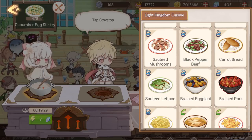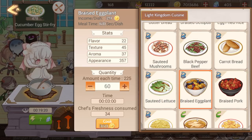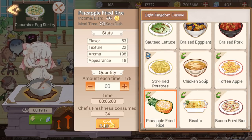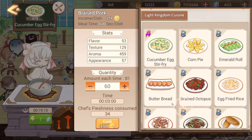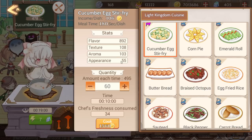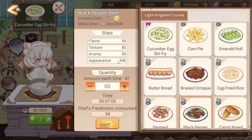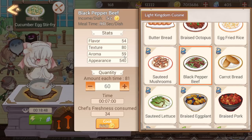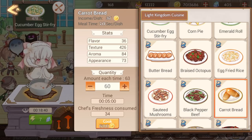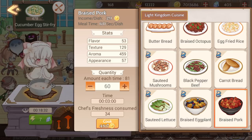There are a lot of things to consider when putting out meals. First, you want a really fast meal to make — I tend to use braised pork with a cooking time of just 60 seconds. You want to cook your best meals but also have variety. I'm making cucumber egg stir-fry which has high flavor but not great appearance, so I also make braised octopus or black pepper beef for appearance. I only have three slots unlocked, so those are my three.